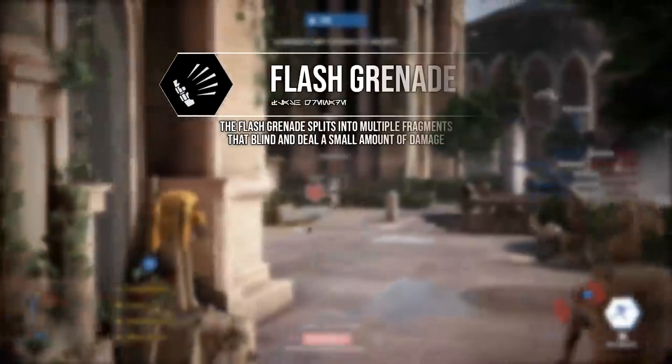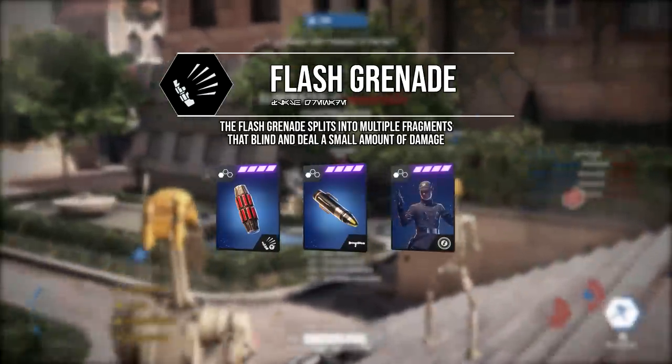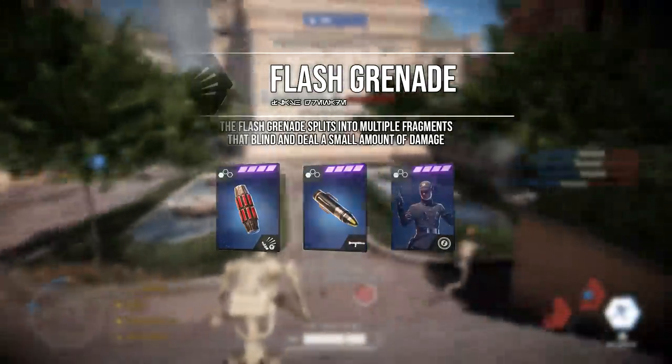The star cards available for the L1 ability are an improved version of the flash grenade, the homing shot, and the diffuser. If you choose one of these cards it will actually replace the regular L1 ability.